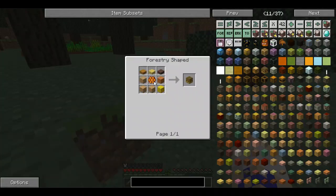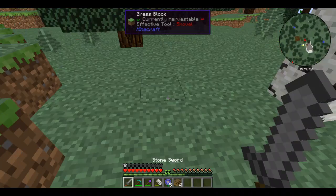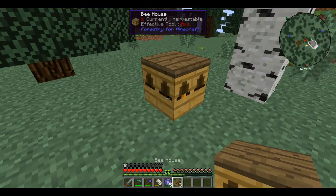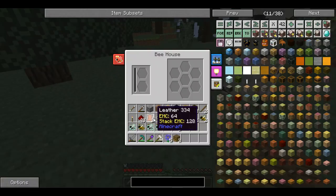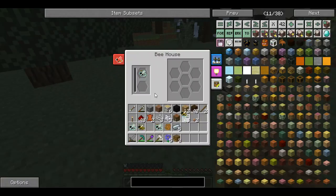To make a beehive, you're going to need a bee comb, one two three four five pieces of wood, and three slabs. We're gonna put this beehive right here, and since we're in an icy environment we're gonna put a wintry princess in and let's try maybe a marshy drone.